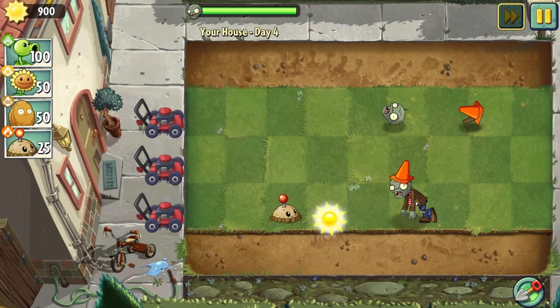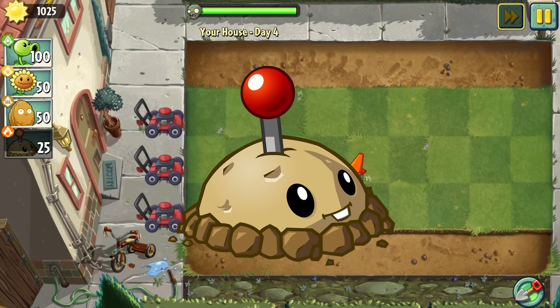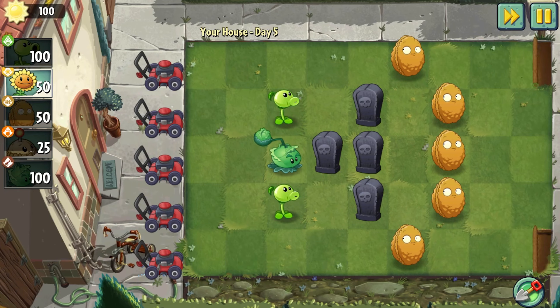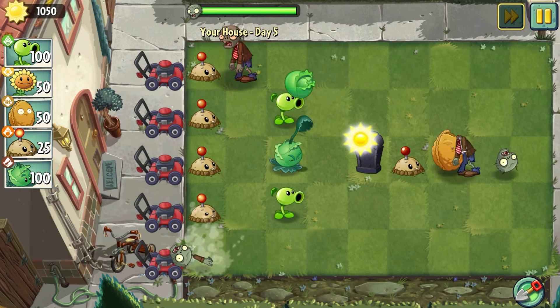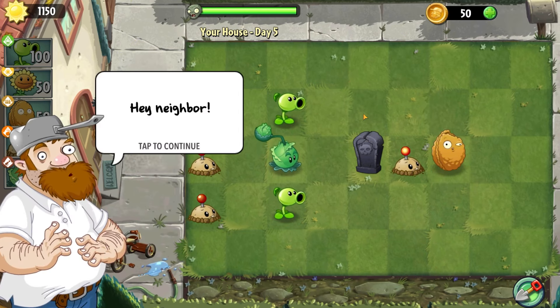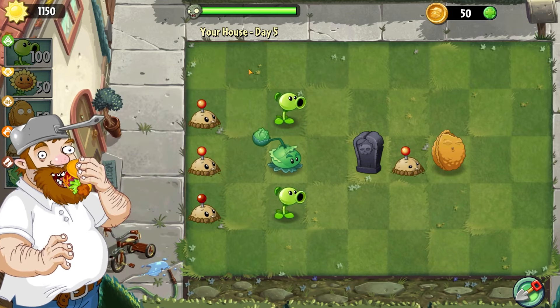Our challenge officially begins on the fourth day of the tutorial, where we unlock our very first usable plant: the Potato Mine. This level is incredibly easy, being part of the tutorial. Day 5 starts us off with a bunch of pre-planted plants, but who needs any of those when you've got Potato Mines? Once we've beaten the final wave, we obtain the hot sauce, which our neighbor Dave pours all over his taco, after which he swallows it whole.